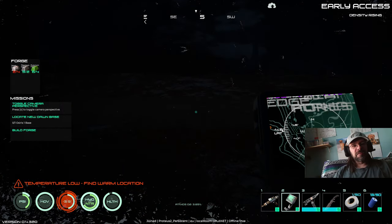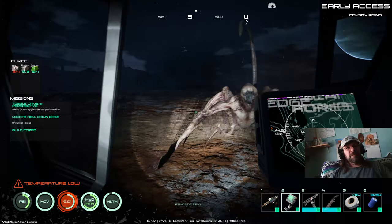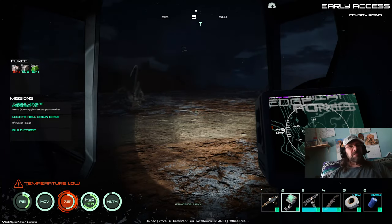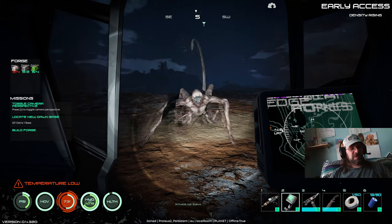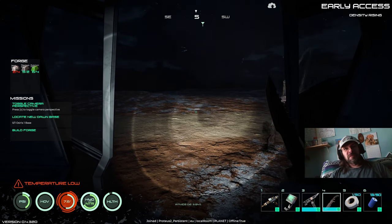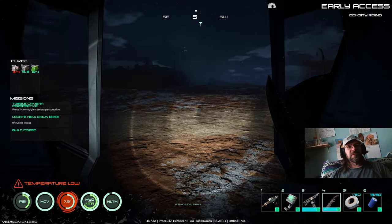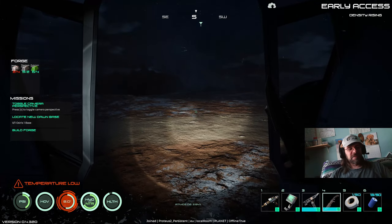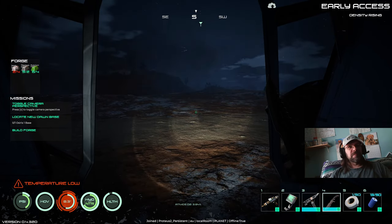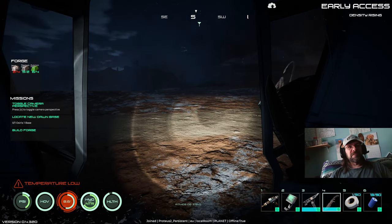We're back - heard some footsteps and all of a sudden this thing showed up. I don't know - there were a couple times where they weren't dangerous, but last time I played they were really dangerous. We'll see if the shelter is going to protect us at all. It is starting to get lighter out but still pretty dark. I don't know if I ever want to go out there and attack it.